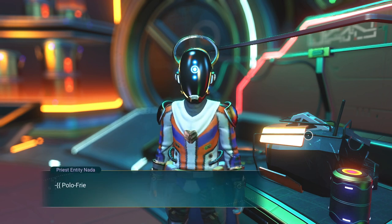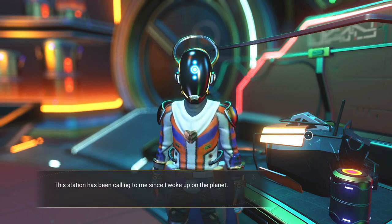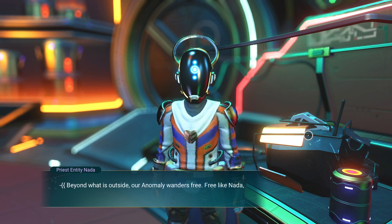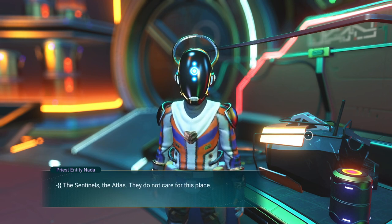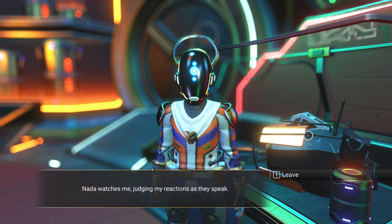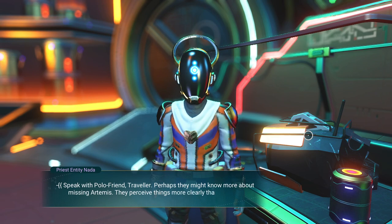Ask about Polo. 'Polo Friend found Nada, found my signal. Nada is safe. Now Nada finds other signals, makes others safe.' This station has been calling to me since I awoke on the planet — perhaps it called to Artemis as well. Ask about the space station: 'Our anomaly wanders free, free like Nada to observe, to search. The Sentinels, the Atlas — they do not care for this place.' Nada says to speak with Polo Friend about missing Artemis.